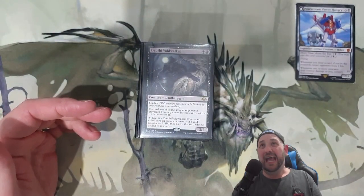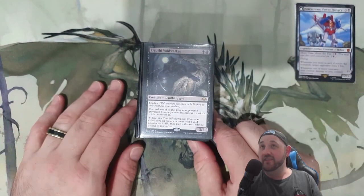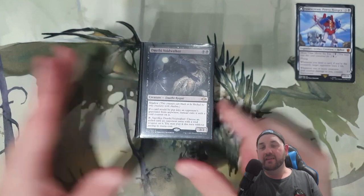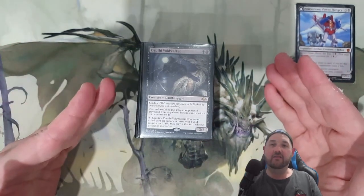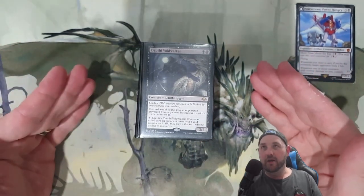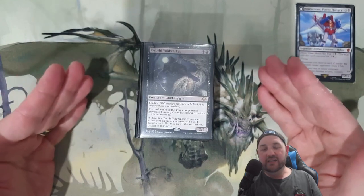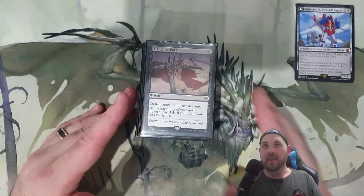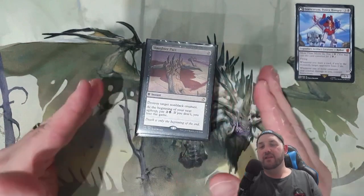Graveyard hate: Deathly Voidwalker is fantastic — it has shadow so it can also get the monarch if we really can't get in — but it's here for graveyard hate and getting one of our opponents' spells. It really changes the dynamic of the game.